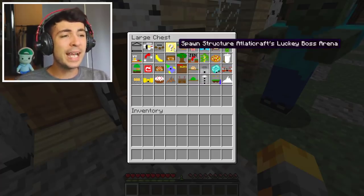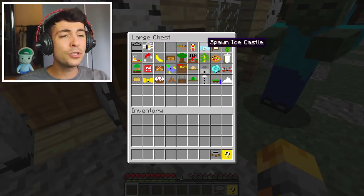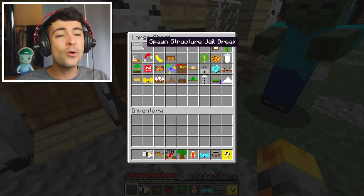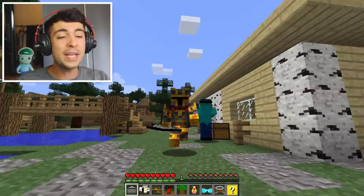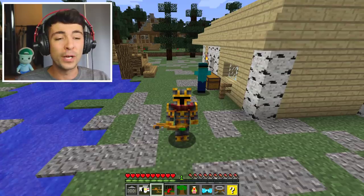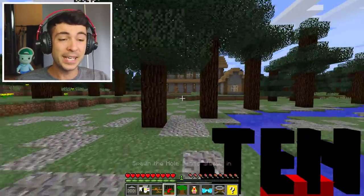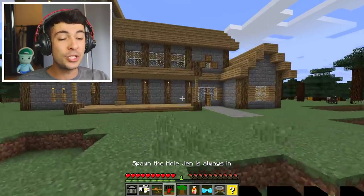So we have the Atlantic Crafts Lucky Boss Arena. We also have Mumbojumbo's Jungle Base. We have Kralis Fried Chicken's Jen's Hole, Dr. Trayaurus' Lab, and everything. And what I'll do is go ahead and keep on spawning these one at a time and hopefully we'll find out what they look like once we're done. This is going to be insane. Mark, I'm totally ready. The first one I want to do is Jen's Hole.